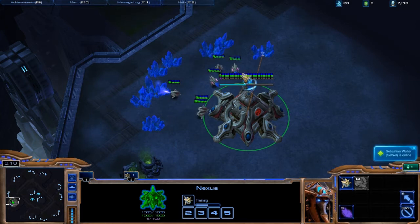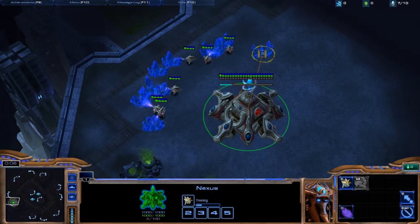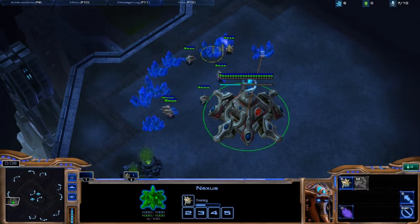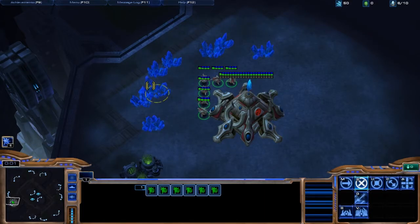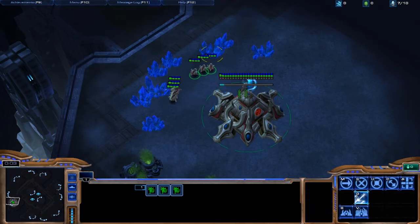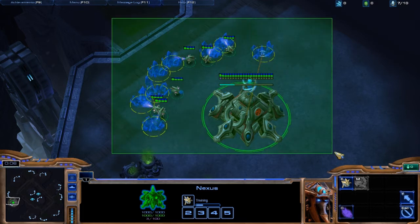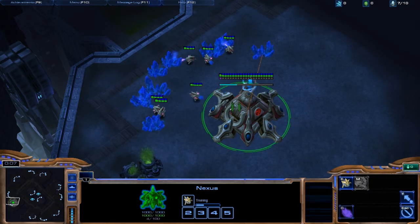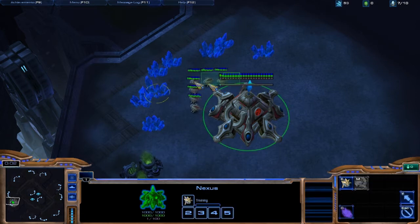I'm just going to explain how I do my worker split, because I don't think many people do it the exact same way. Basically, I box all my six workers, send them to a mineral patch, then select my nexus — or whatever, I even do this as Zerg — then build a worker, then box another three while my workers are on the way to the first mineral patch, and send them to another mineral patch. I do all of this in less than a second.